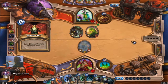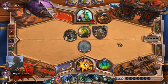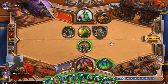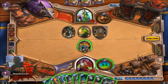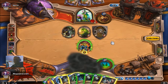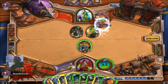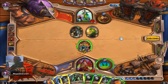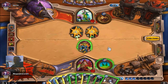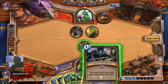I paid 50 bucks for that, you douche! That needs to go. Okay, first we're gonna Sap that. Next, Fan of Knives. Hey, Preparation — I can use that next turn. Preparation, go!